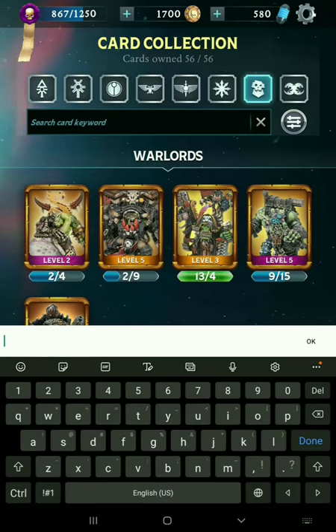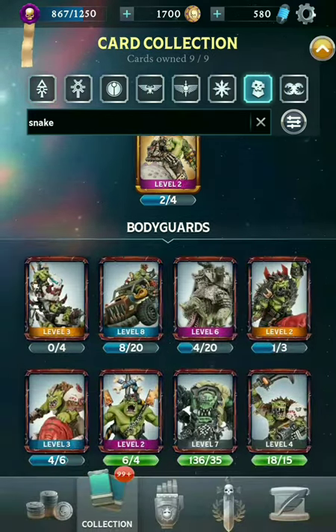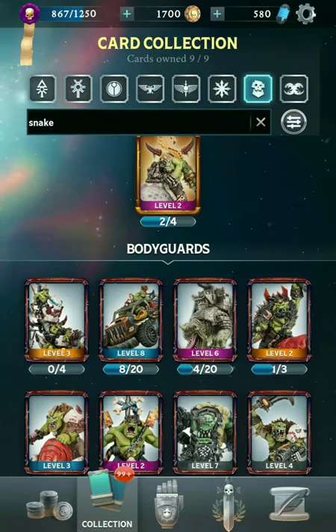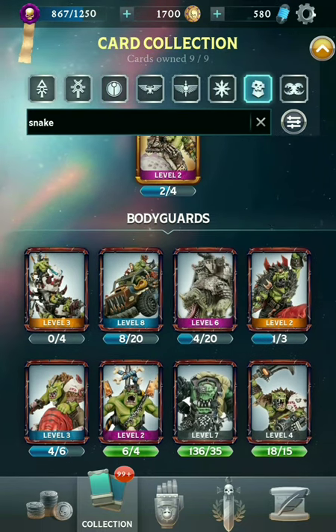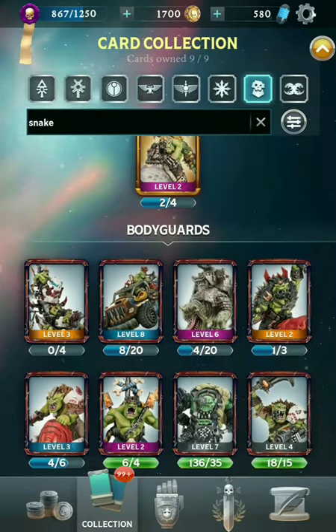Next up, let's go with the Snakebites. They've got the new Warlord, Mozrog. Snakebites actually did not have many cards for a long time, but with the new models being released they've got a whole lot of Squigs — those Beast Boys. They've got some pretty good cards in there.